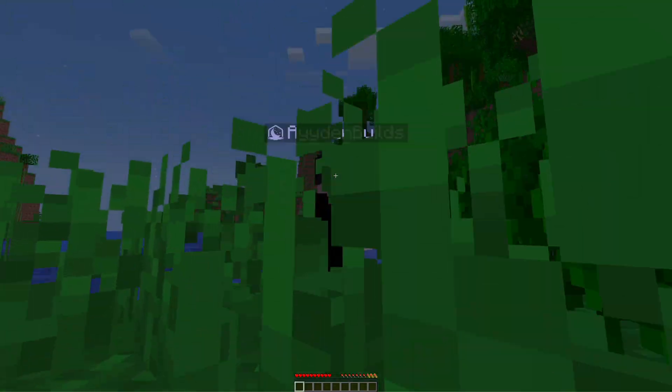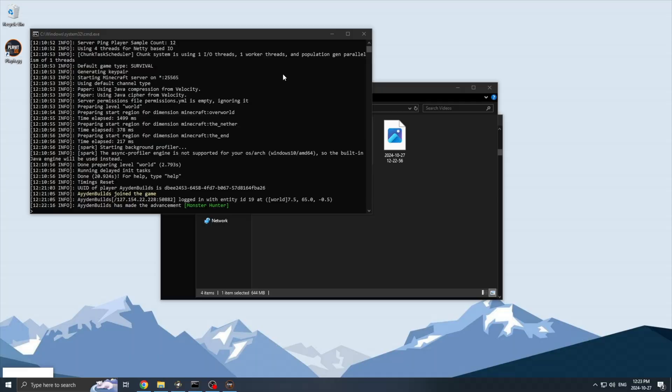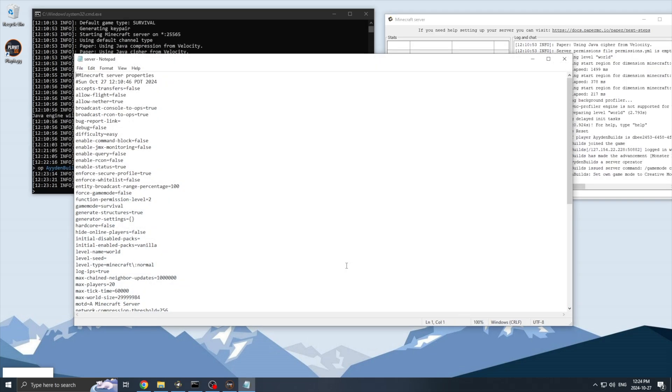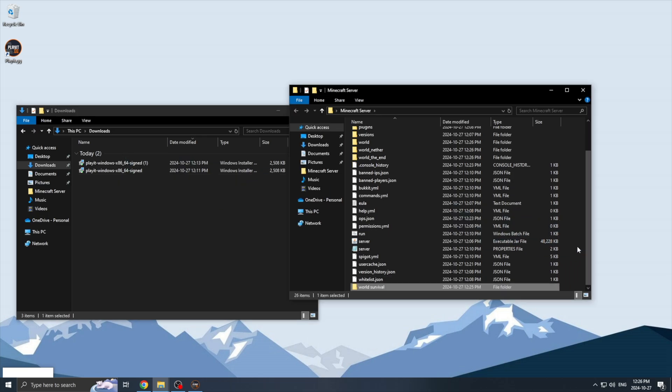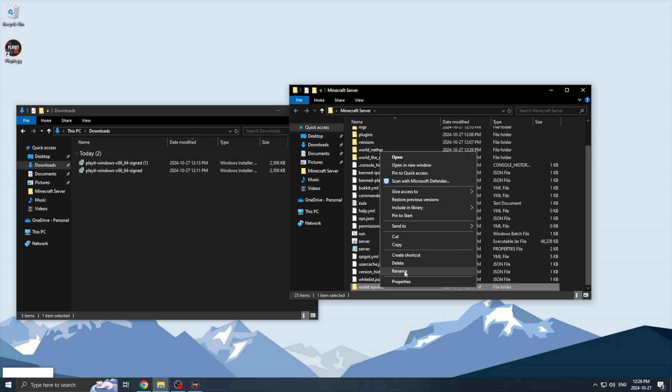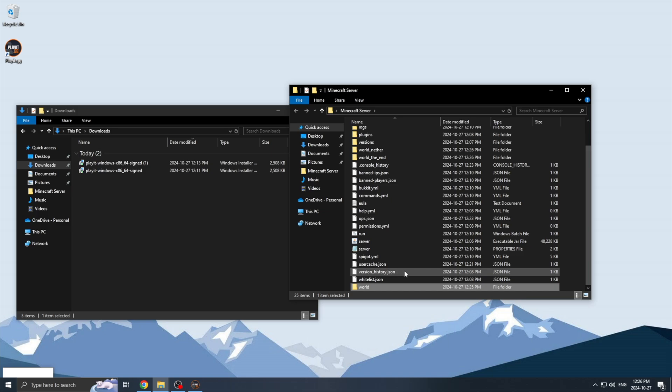Now I'll go over a couple of things you can do. To give yourself access to all commands, I would recommend making yourself an operator, which you can do from the server panel by typing op and then your username. If you're looking to change basic settings like game mode, view distance, or difficulty, you can adjust all that in the server.properties file in your server folder. Also, if you're looking to add a custom world, simply download it, delete the previous world folder, place the new folder into the Minecraft server folder, and rename it to world. As long as the world version matches the server version, everything should run fine.